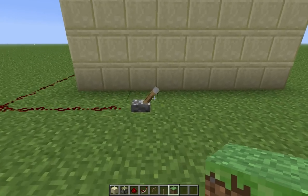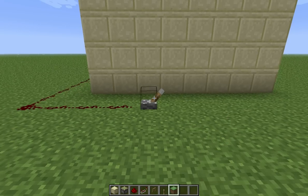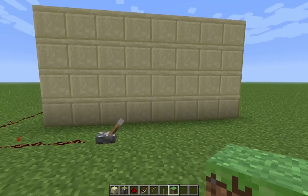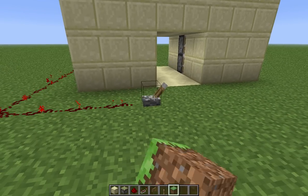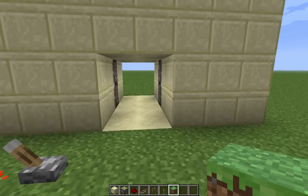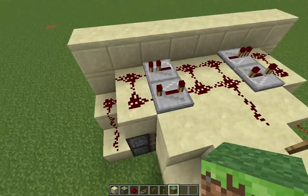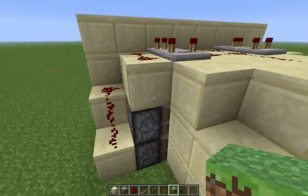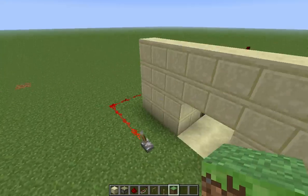Hey guys, new redstone video. It is a jebdoor and it is the smallest jebdoor you can make in Minecraft. You can see it open and close. It's not the fastest though — as you can see when it retracts, the pistons come out unevenly. And this is all the redstone in the back. The way it is so small is it uses block updates to make the pistons extend.